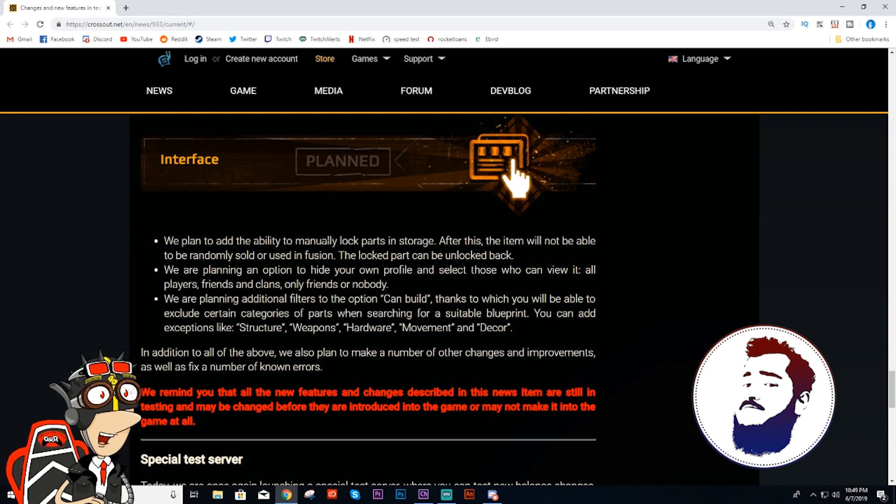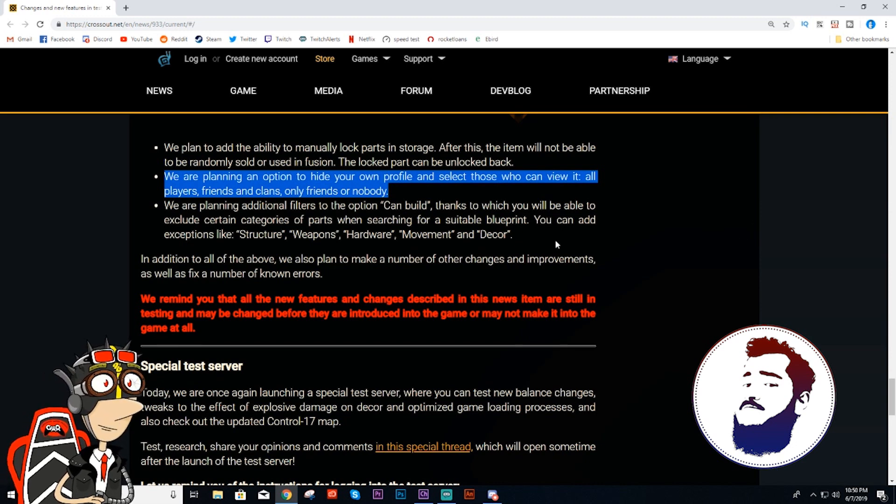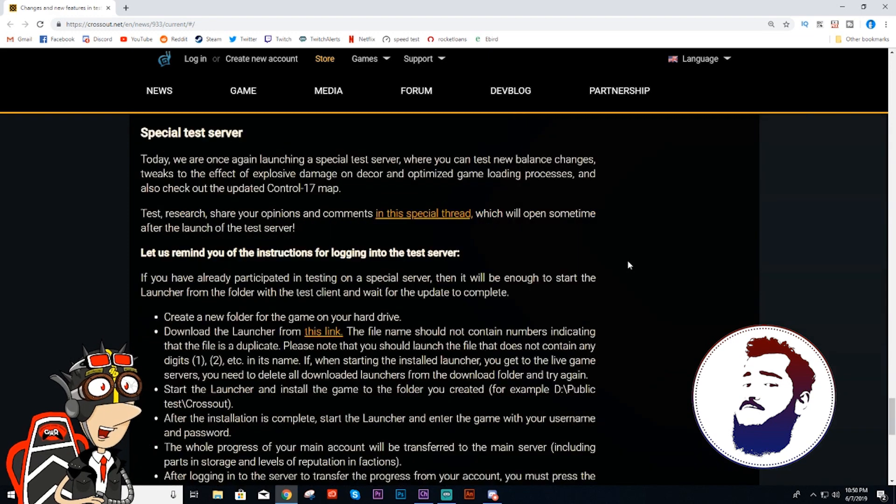Interface — they want to manually lock parts in storage so you can't sell them accidentally. I don't really see why this needs changing. You can hide your own profile and select those options. For people like us, we're getting constant friend requests and then we add them and forget who it is. Additional filters to the exhibition — here's what I want in exhibition, it's still not here: filter by author. There is a test server now that anyone can do. That's kind of cool. And that is the bottom of the page — we have made it, Coldfire.